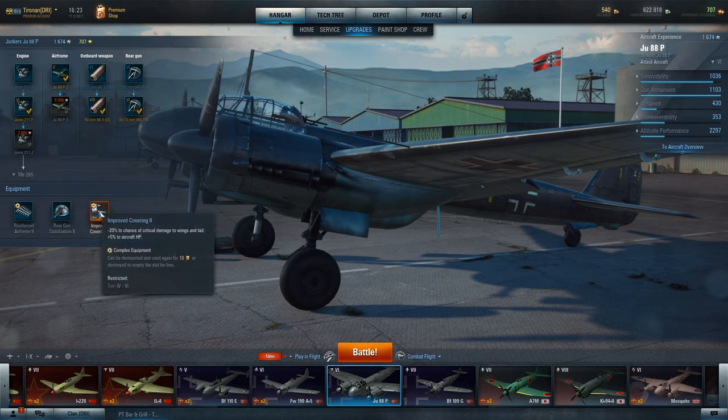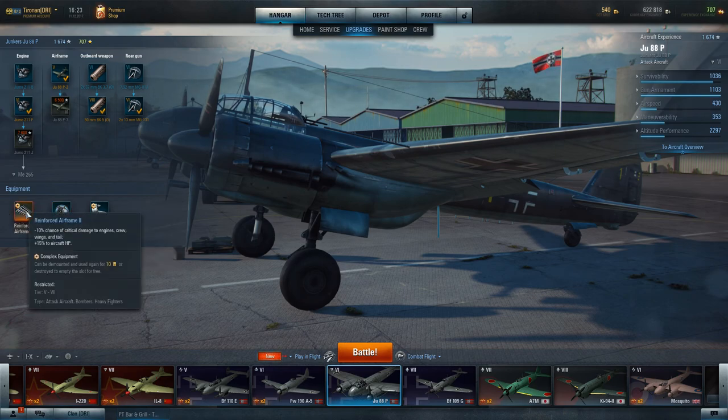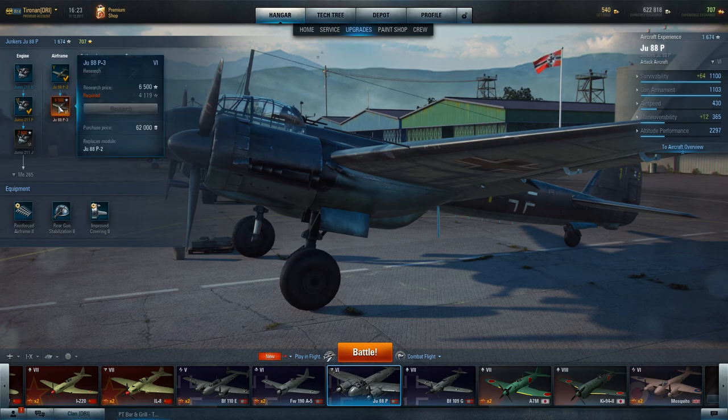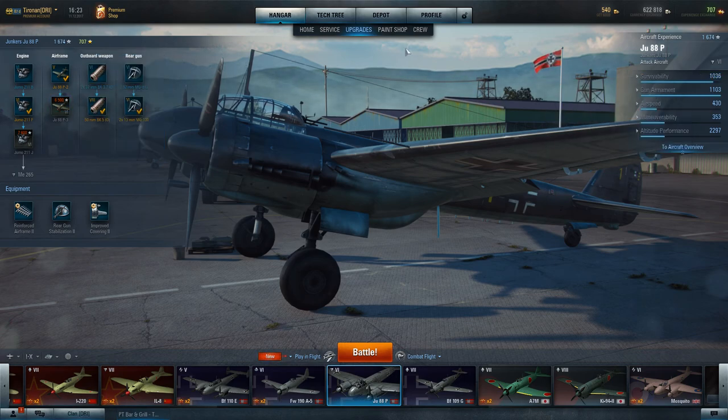The changes were improved covering two, rear gun stabilization, and reinforced airframe two. With those, you're looking at around 1,100 hit points when you get the airframe upgrade — that's a hell of a tough vehicle. And this is not just for the JU-88, folks. You can take your IL-8 and look at it — put on a reinforced airframe and improved covering two and see the jump right there.